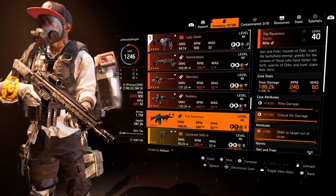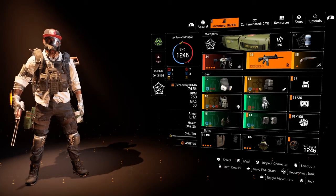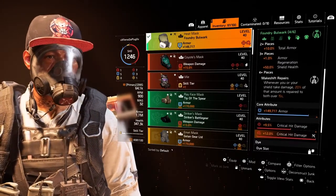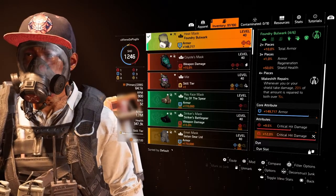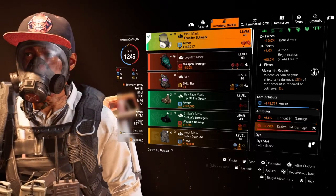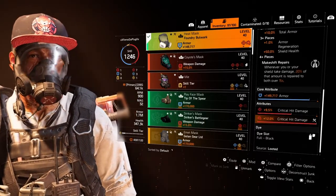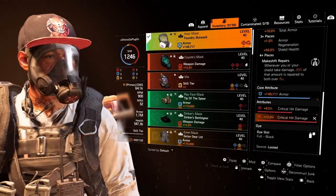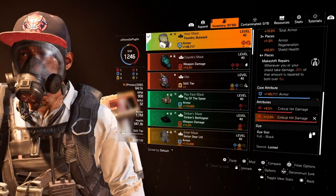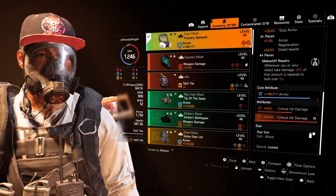If I'm not feeling the Lady Death today I'll definitely go to the Ravenous. Going into the build, we've got the foundry mask. The other guns — a P416 and a shotgun — are the same ones from my other video; I'll put a link in the description below. For the core attribute on the foundry mask, we've got 149,717 armor. The lower attribute I was looking for was critical hit damage, so I found one at 9.5% critical hit damage — the best I found so far. I also rolled that mod slot from a blue to a red.